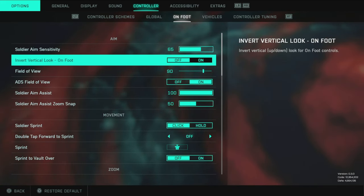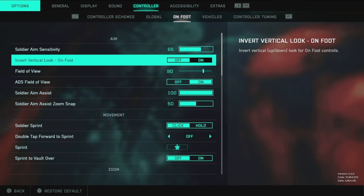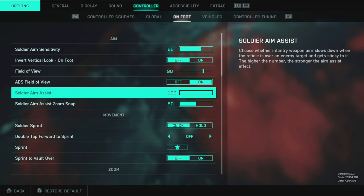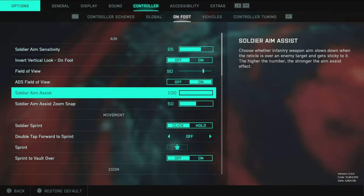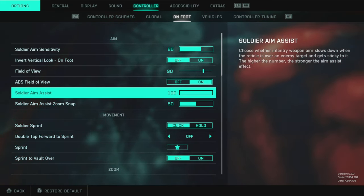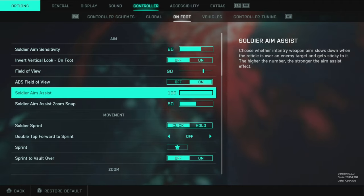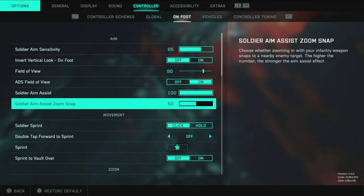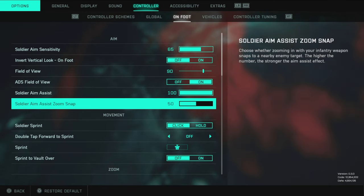Invert vertical look on foot — no, I wouldn't try that. For aim assist, I don't find it all that strong in Battlefield — similar to Halo Infinite, it's on the weaker scale compared to something like Call of Duty. I'd leave it at 100 for that little bit of help. Soldier aim assist snap zoom I put to halfway — at the highest setting it's inconsistent and snaps to nearby targets rather than the ones you're actually aiming at.